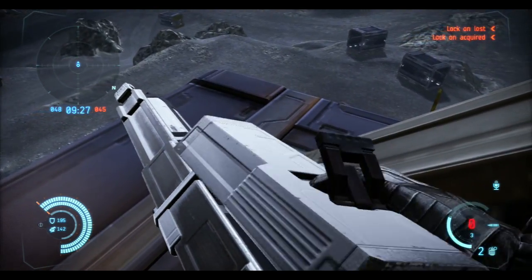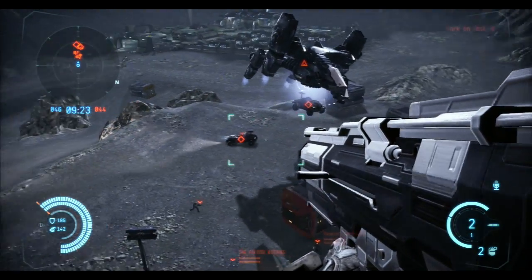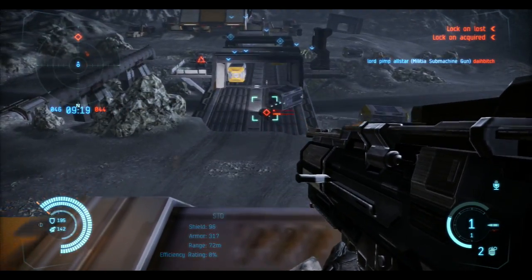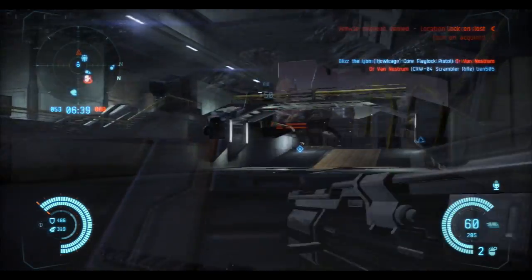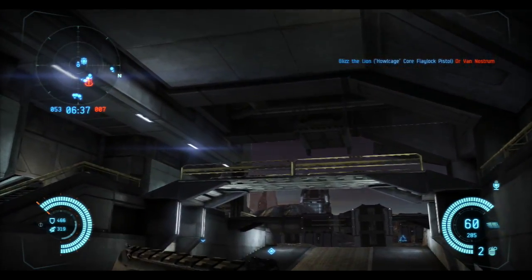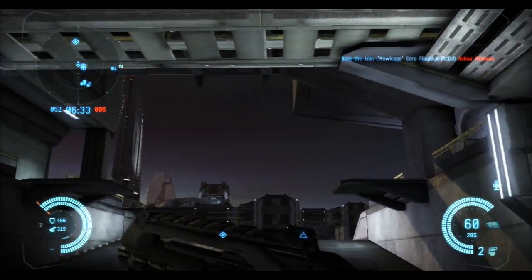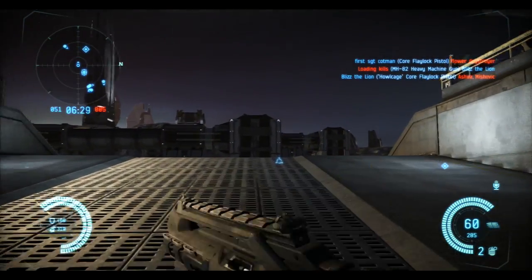These enemies have no idea I'm up here and they're about to give me a free kill — and who doesn't want free kills? Vehicles can't really escape the Swarm Launcher, especially cars. If your enemy loves running away, the Swarm Launcher is the best thing for you, because they really can't escape it unless they're in a dropship with crazy piloting maneuvers.